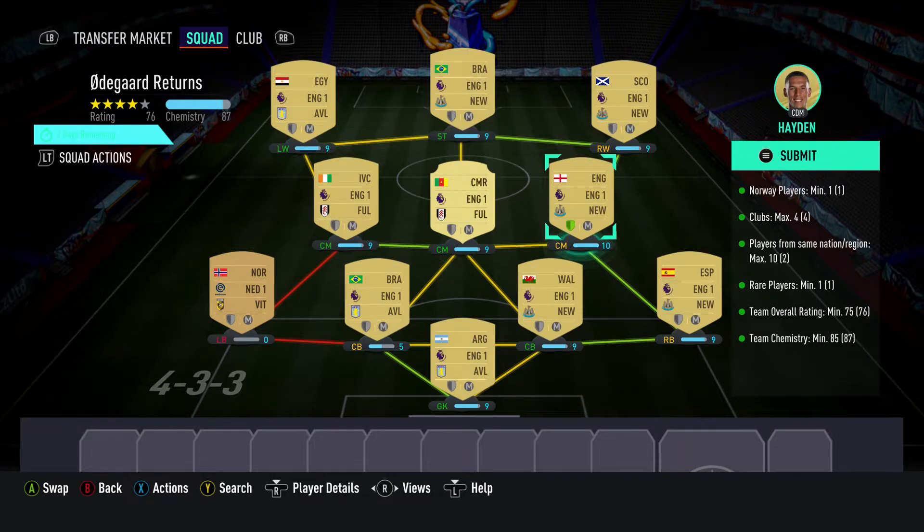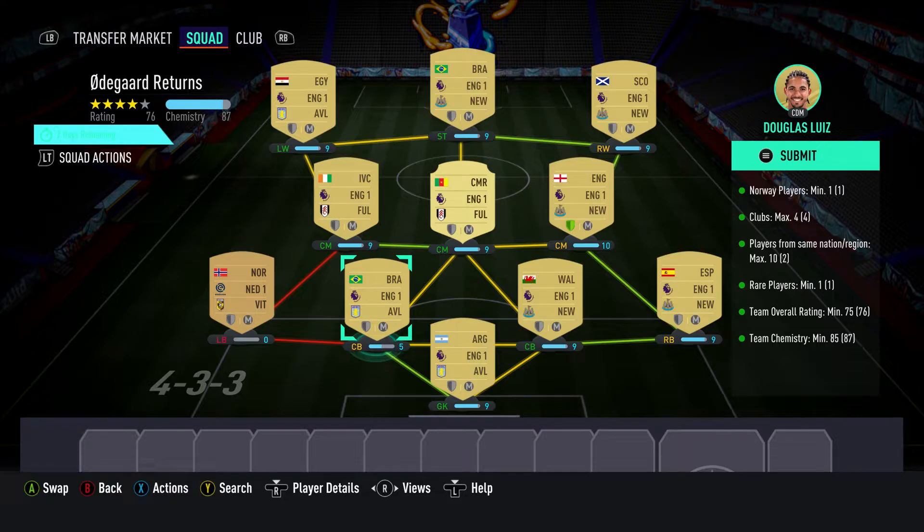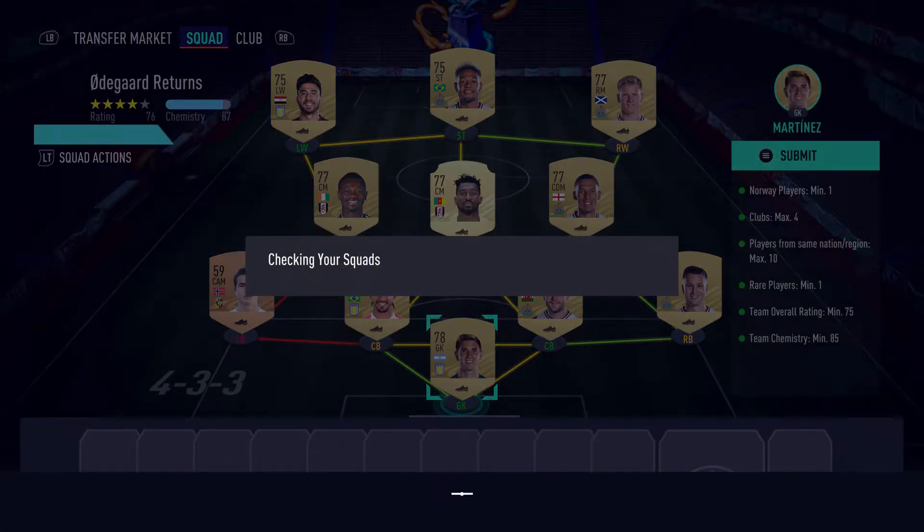You can see we're on 87 with team chemistry but we've only got one shield lit up, so minus one point — we're on 86 team chemistry. You can see the left back, the Norwegian player, is bringing us zero chemistry, so any Norwegian untradeable is better. Obviously check your club before you wreck your club. Let's see what we get.